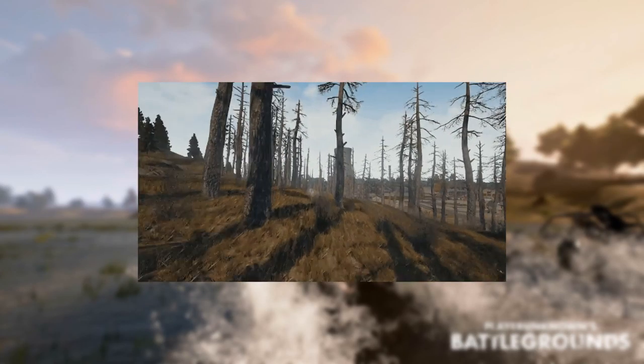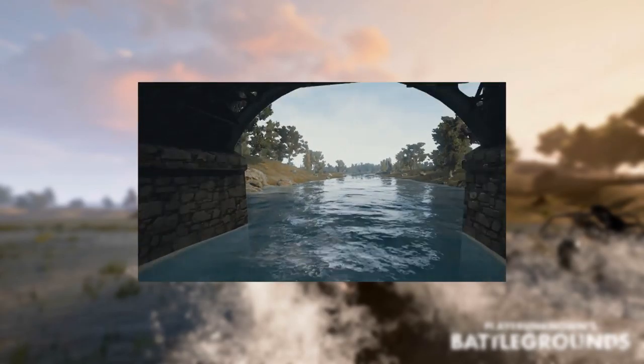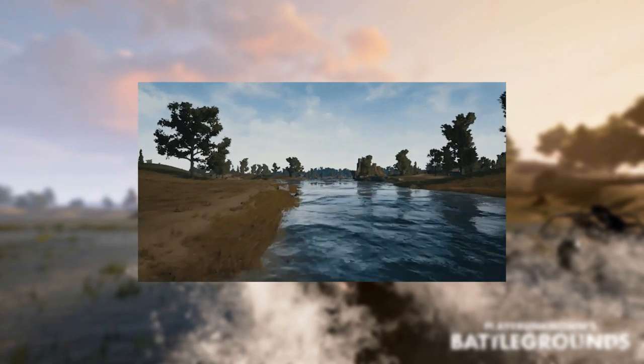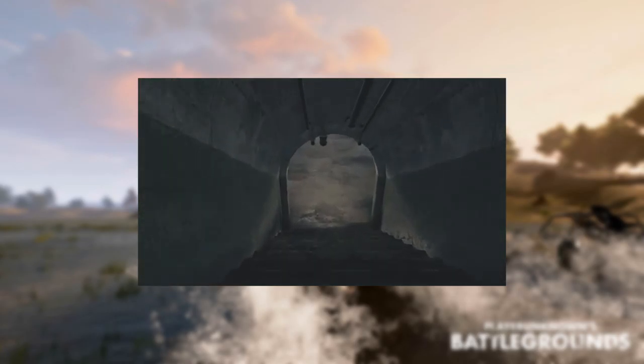On top of those awesome features and changes, there have also been alterations to the world level design, like the addition of a swamp area, flooded town, logging site, ruins, a power plant and underground bunker, quarry, and a shooting range. And the cherry on top of these map changes? Lighting.